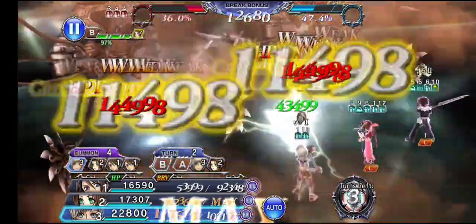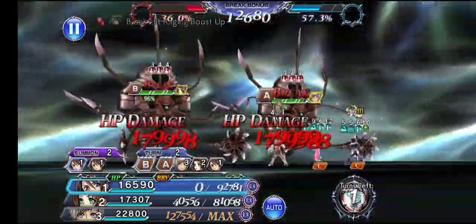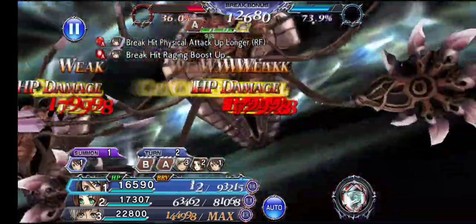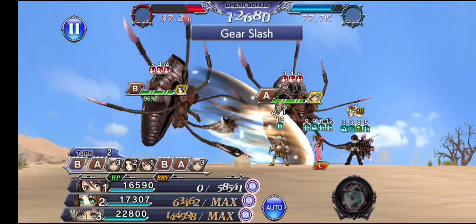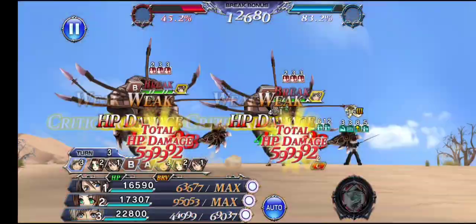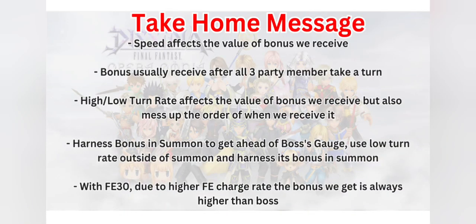Now it's at 37%, and the enemy is still at 36%. Previously they were already over 50%. After letting it run, we are at 73.9%, and I exit the summon at 77.7% while the enemy is at 38.4%. Previously we managed to get over 94%. Let me try reaching 94% in this simulation as well. Now we are at 97% and the enemy is still at 61.8%. Every time I take a turn, the enemy charges their gauge by 6-7%, while I'm only able to charge at about 2% to 2.3%.